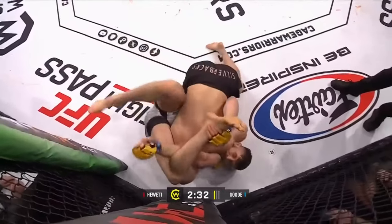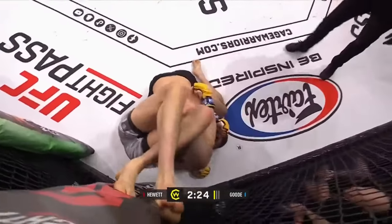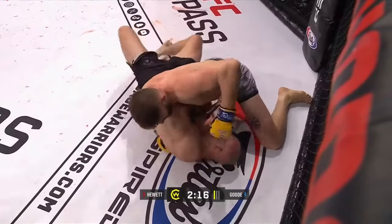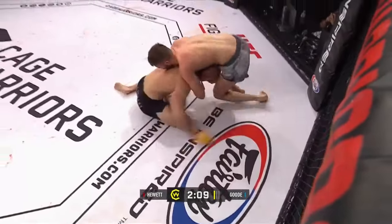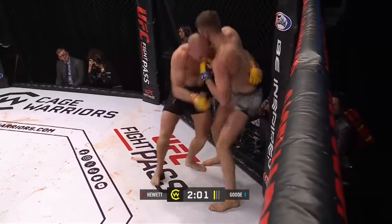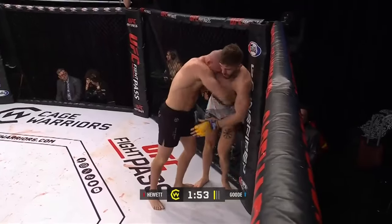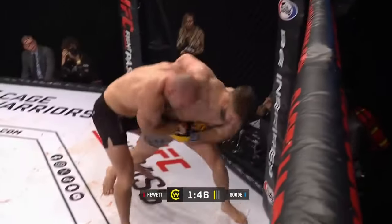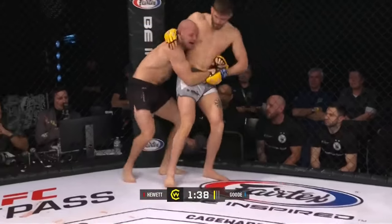He looks like he's going for a buggy choke here. This is crazy — those long legs. This could be the first buggy choke I've seen in MMA. He lets it off. Beautiful reversal off the fence into side control. A buggy choke, for those who don't know, is a submission off your back where you reach underneath the leg. It's something we've seen a few times in MMA, not yet in Cage Warriors. It's certainly the fashionable thing at the moment.